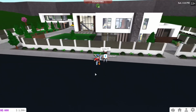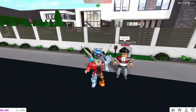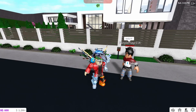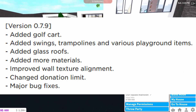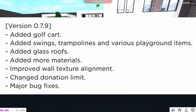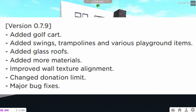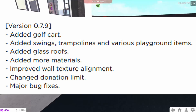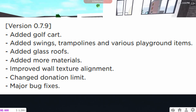Bloxburg is a roleplay game where you can play, earn, and build your own house. In this update you can get golf carts, they've added swings, trampolines, and various playground items, added glass roofs — which means we won't have to use fences and tape — glass tables, and more materials, which is good for building, isn't that right Byron?